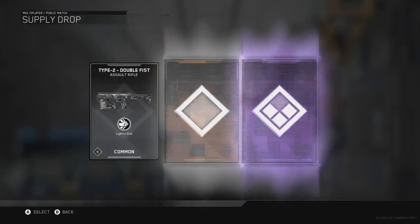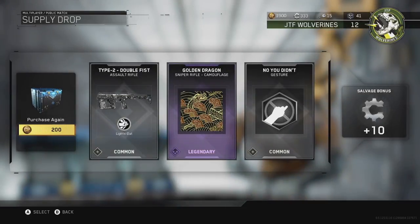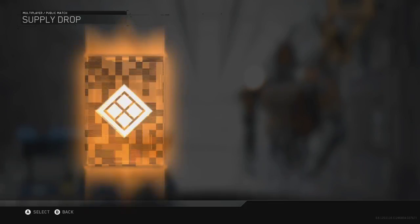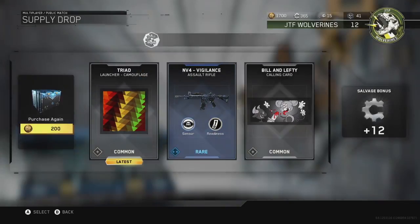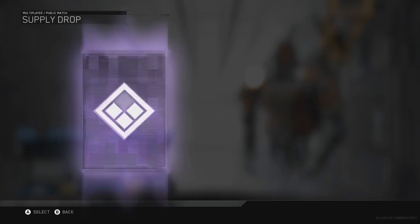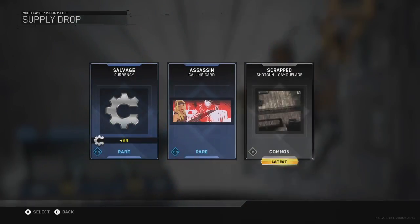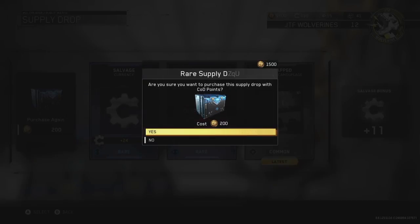Here we get another epic calling card — it looks okay, it's decent, I'm not too thrilled about that. And here we get the Golden Dragon sniper camouflage. I wish I could have gotten that on the assault rifle class, but that's okay, I have more packs open. This one didn't really have anything — got the MV4 Vigilance, I already had that. It's a good gun but since I already had it, I just got some salvage points.